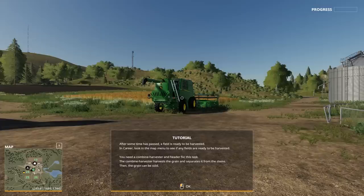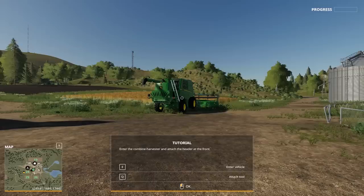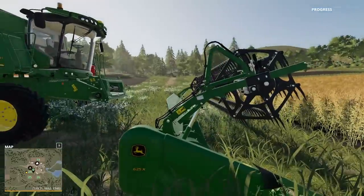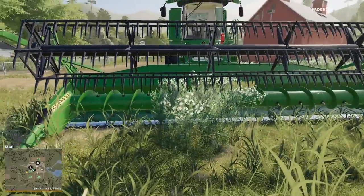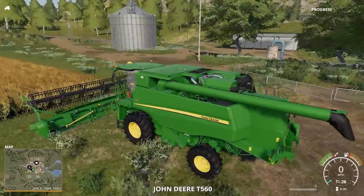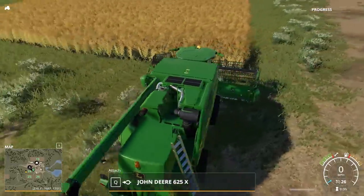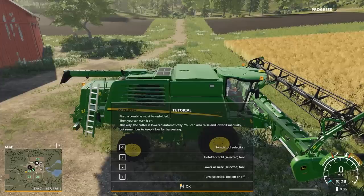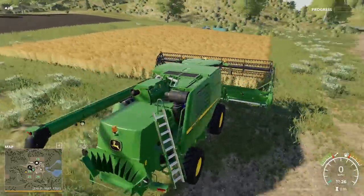It's time for the canola to grow in the field and be ready to harvest. On to bigger and better things — another John Deere. After some time has passed, a field is ready to be harvested. In career mode, look at the map menu to see if any fields are ready. You'll need a combine harvester and a header for this task. The combine harvester harvests the grain and separates it from the stems, and then the grain can be sold. Enter the combine harvester and attach the front. E to enter, Q to attach the tool. A lot of these harvesters have the ability to choose different types of headers, either in type or in size. First, the combine must be unfolded, then you can turn it on — the cutter is lowered automatically.